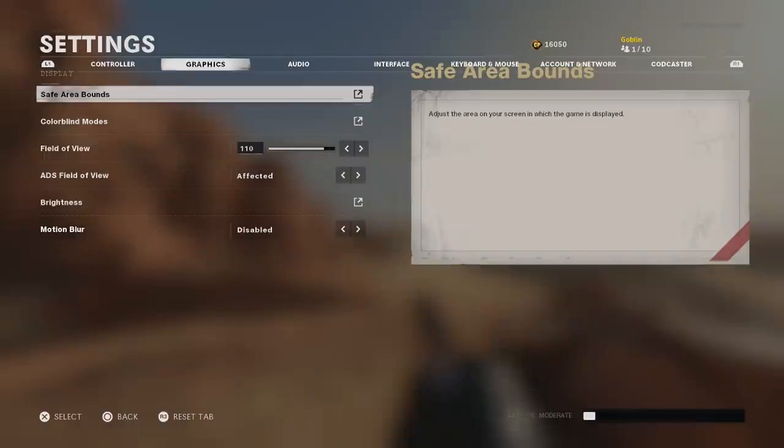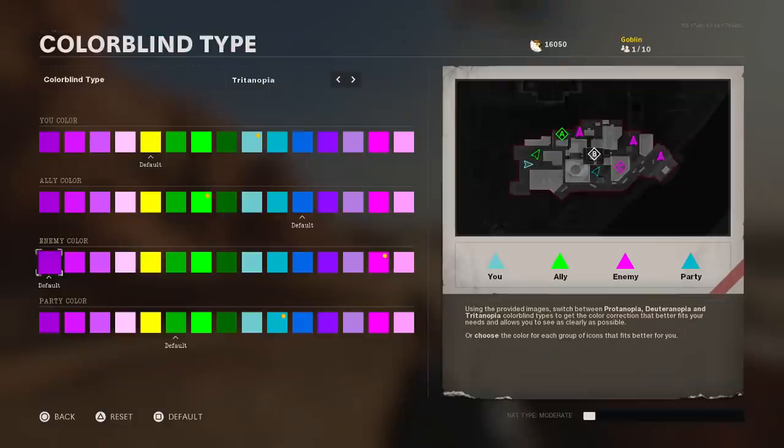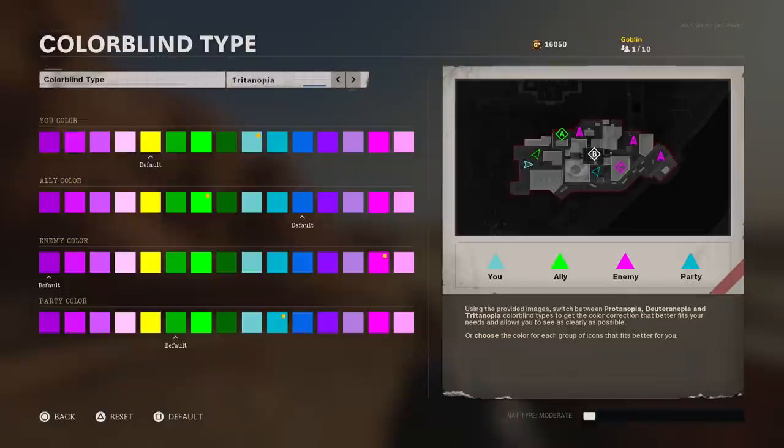Settings are so important — if you don't have the right settings you're at a disadvantage for no reason. It's like class setups: you don't have to be the best player to pick the right attachments, you just have to care about the game. Now let's go into colorblind modes, which is actually really, really important here and different from other games.